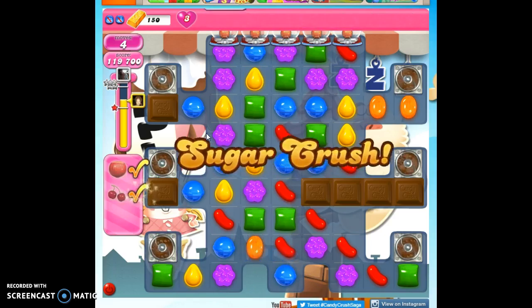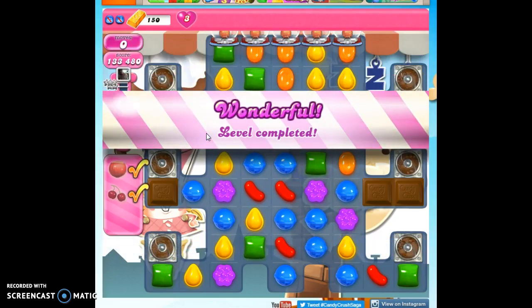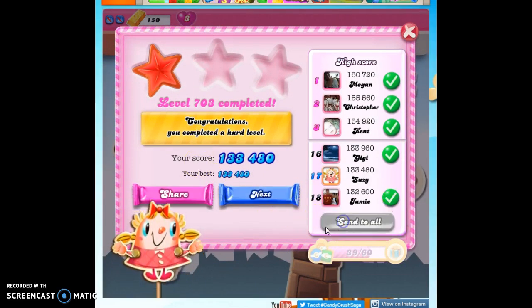So that's how we beat level 703. This is one of those levels where you need a little bit of luck in order to solve it. So if you need some luck, bring in some boosters as your canned luck. If you want to see more videos, you can subscribe. And as always, thanks so much for watching.